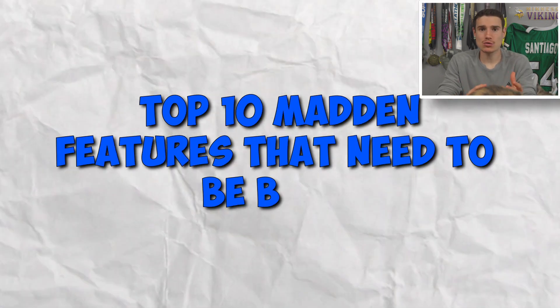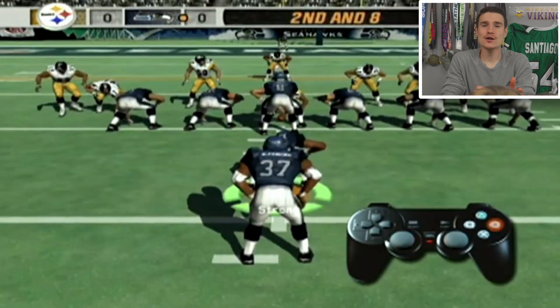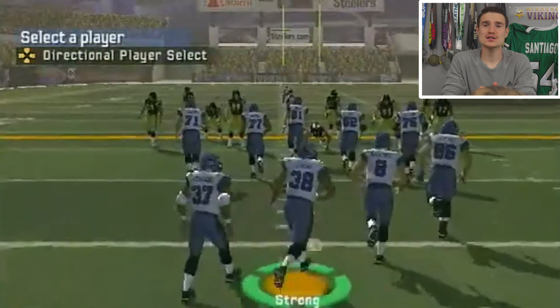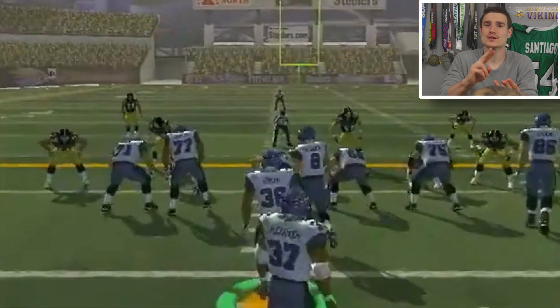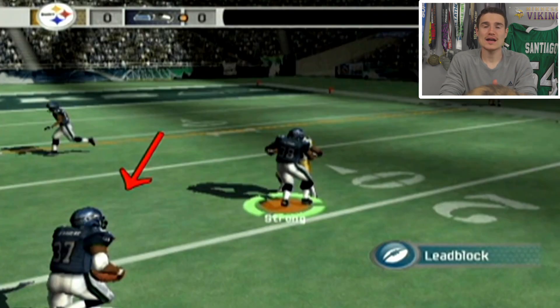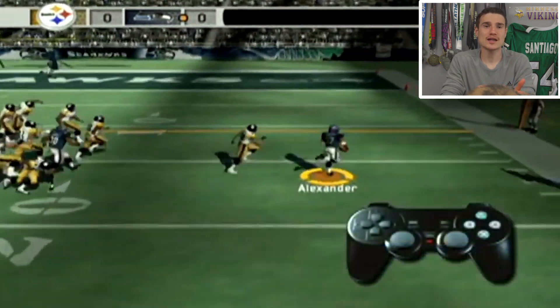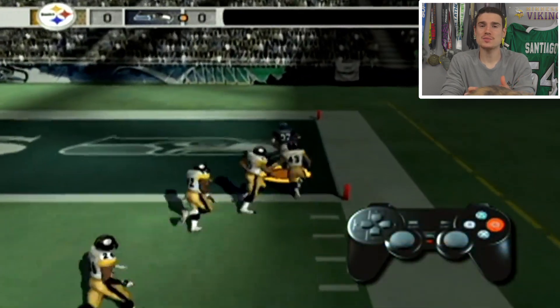Top 10 Madden Features That Need To Be Brought Back. Number 10: Madden 07 — Being a Lead Blocker. Before the play started, you could actually be a fullback, offensive lineman, or tight end on run plays and actually be a lead blocker for your running back. And after you're done blocking, you could switch right back to the running back and continue making plays. It's an underrated feature that should be in today's Madden.